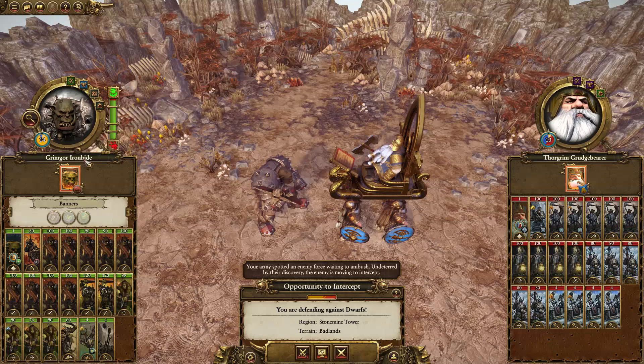In today's episode, we have Grimgore Ironhide versus Thorgrim Grudgebearer for the first time. This is make or break. If we can win this here today, we're going to be in a really nice position, pushing into the western, sort of southern part of the Badlands, which the Dwarfs occupy. If we lose this, we're going to be set back a few turns. So let's have a look at the army builds.